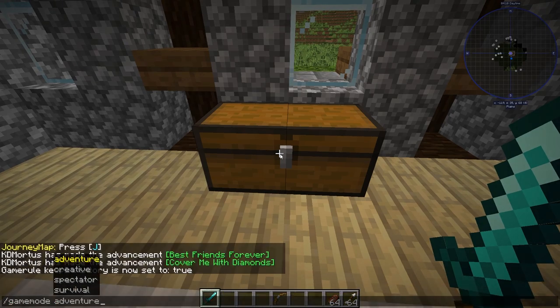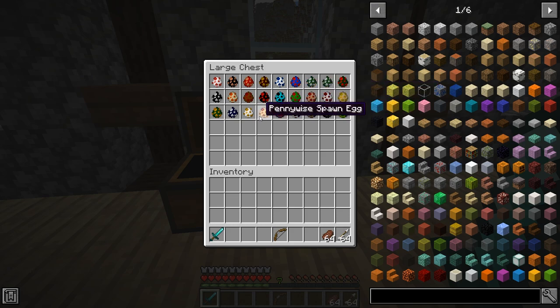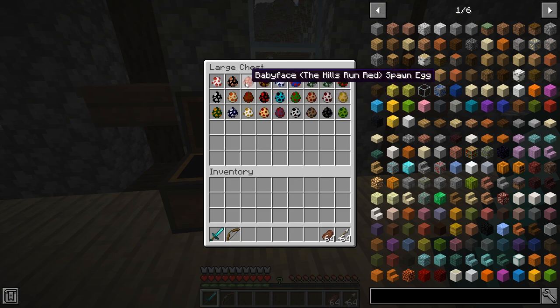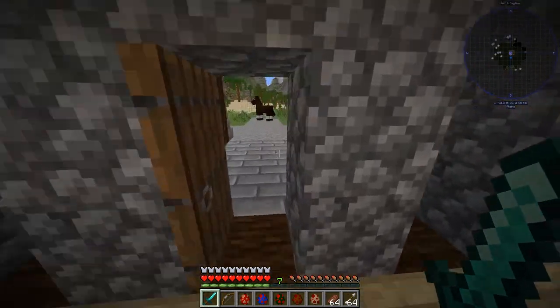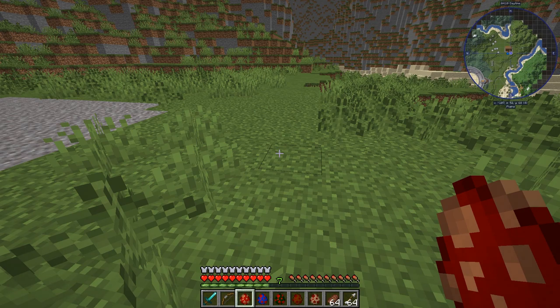Alright, we're in. We have mobs such as Annabelle, Candyman, Frankenstein, Krampus, Pinhead, Pennywise, and the Leprechaun — quite a few horror movie monsters to look at today. We'll probably do about half of them, picked at random. Let's start with these guys — take a quick look at them and then we'll fight them. Some have weapons, and they all have different health stats and abilities, so they're quite varied.